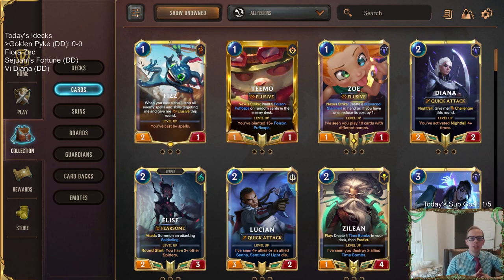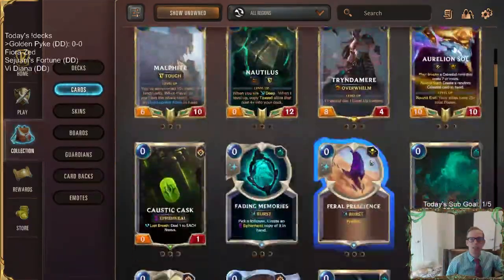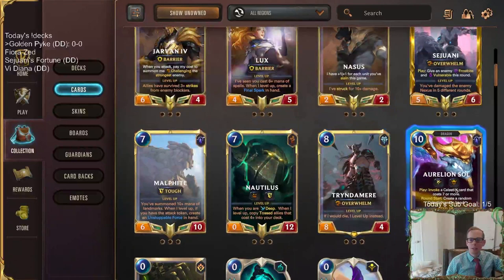We're going to determine what champion it's going to be. There are 64 champions right now in Legends of Runeterra. It's a random champion, so we're going to use our random number generator. Get us a number between 1 to 64. We're going to click here — 61. Champion number 61, so that means it's going to be in the very back row, very expensive. Fizz is champion number 1, Teemo is champion number 2, and so on. Aurelion Sol is number 64.